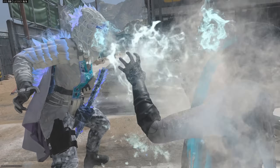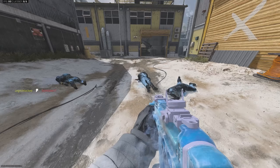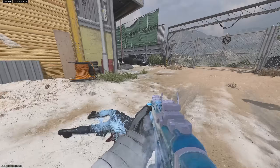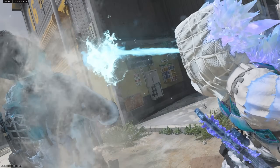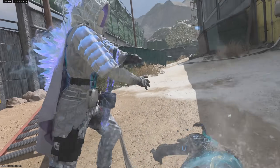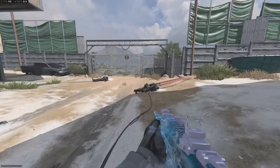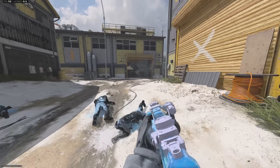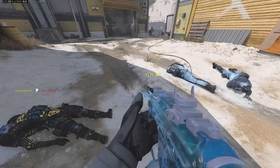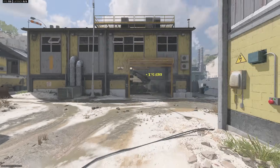Then we got the down version. To sum up this finishing move — you hit them with the frostbite, it freezes them, and then you proceed to smash their head in a variety of different ways. Let's do the standing one again: top, bottom, and then kick — pretty solid. The standing might be the best, which is unusual since usually the down one's the best. But this one where you do the roundhouse kick on their frozen face — I think that's the best one.